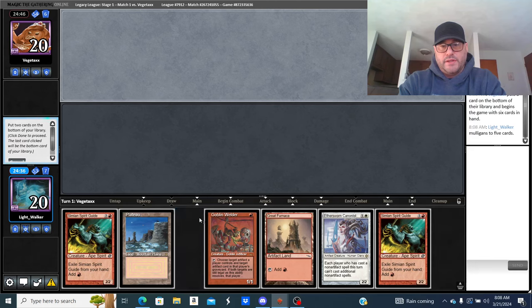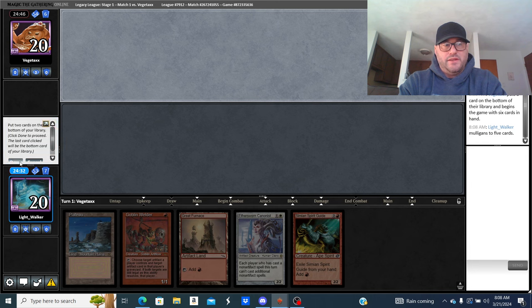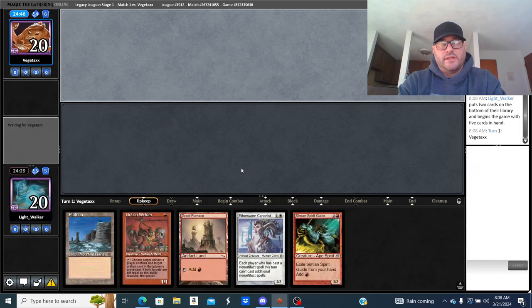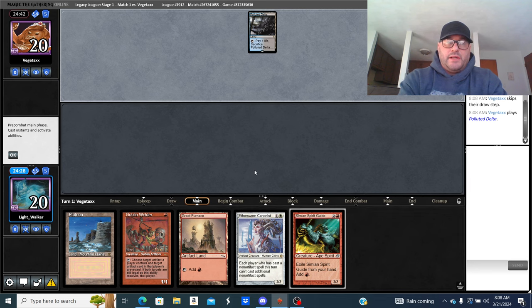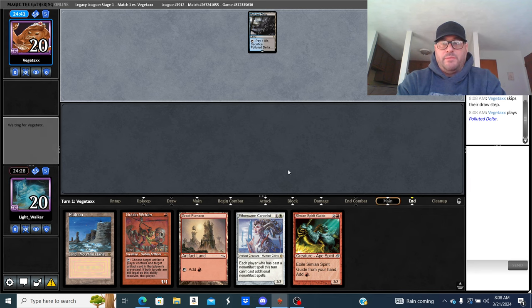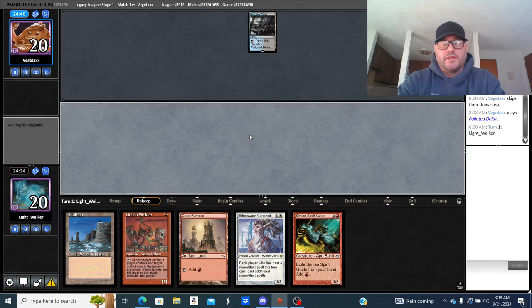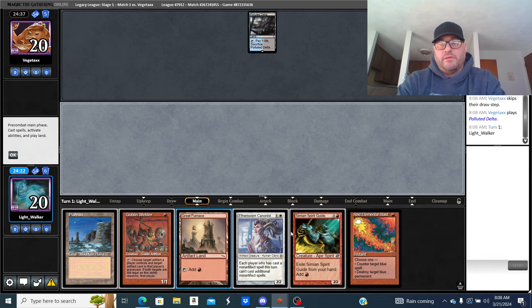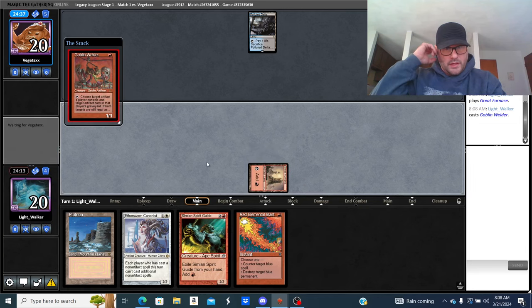Trying the new six-card hand. It's not a bad hand considering. This could be fine — I might even start with a Goblin Welder and not worry if it's a Doomsday deck or Storm deck. Even have a hidden blast if I need it. I'll start with Great Furnace and lead with Goblin Welder, discarding a spell.